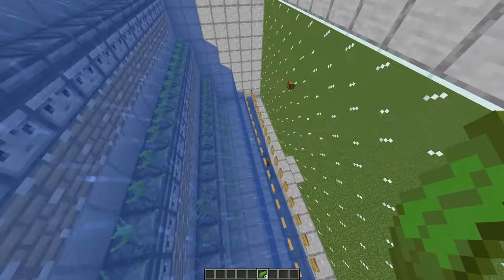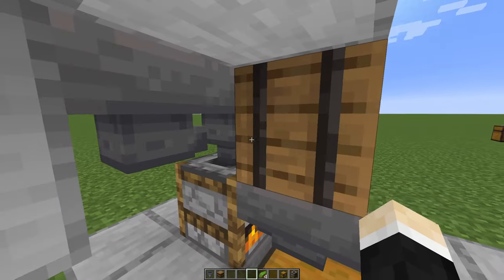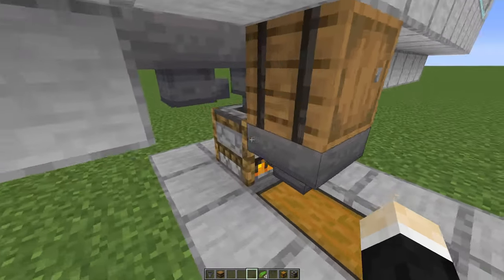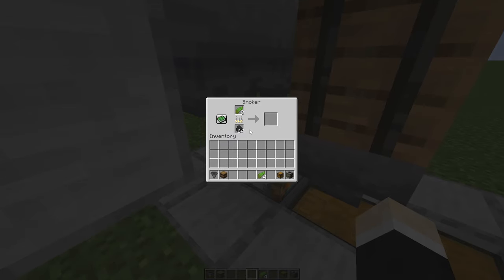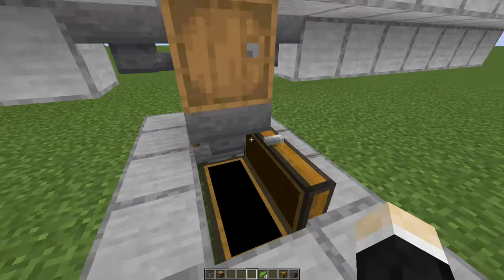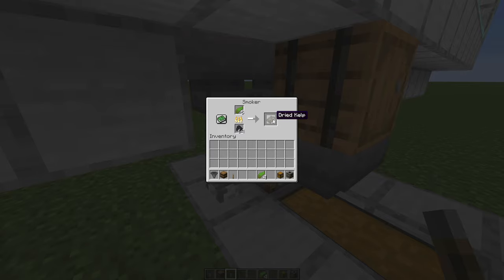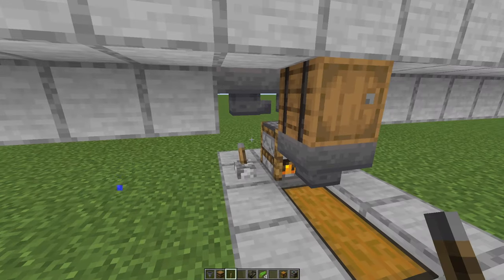All the kelp will fall down inside this hopper, and once the kelp goes inside these hoppers it will go inside the smoker. This smoker will turn the kelp into dried kelp. At first you will have to place a few stacks of coal — maybe like two to three stacks of coal — so you will get loads of dried kelp. After that you can craft these into dried kelp blocks and use those instead. If we take out a lever, place it in here, flick it on, and take out an item from here, you will get XP.